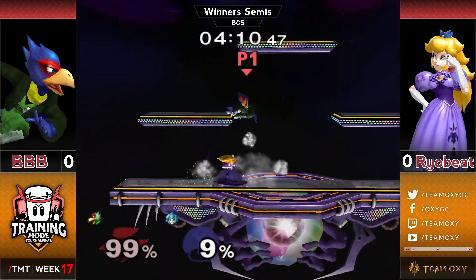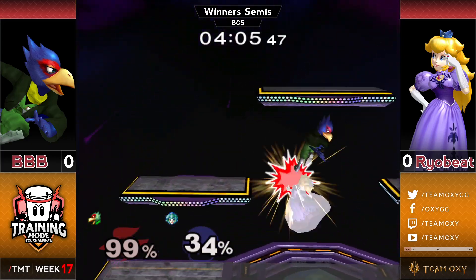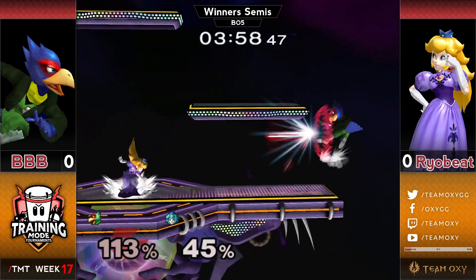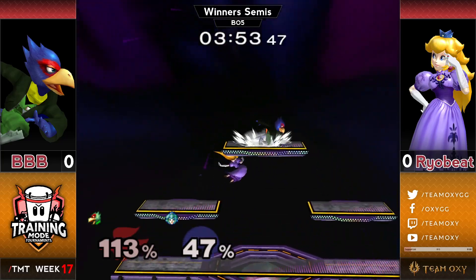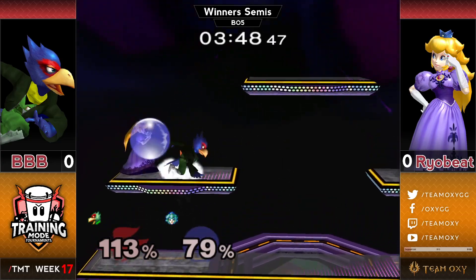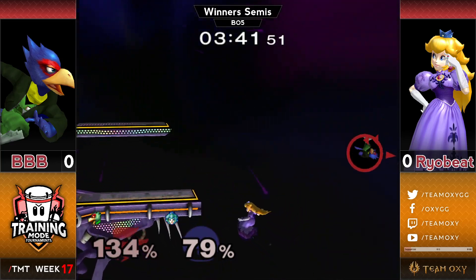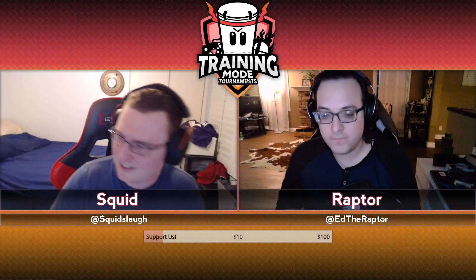Bobby finds the laser f-smash but with good DI doesn't die yet. He finds the down-air on the parasol — dead even game. Bobby keeps using this down-air from the top platform, and especially at low percents the grounded float beats it out. Also miss-spacing it means you just get run into a down smash. Ryobeat power shields into down smash — breaking out all the tech. He spots the shine-grab, such good awareness from him, and goes way out for the edge guard at perfect height to grab the ledge. Clean game one from Ryobeat.